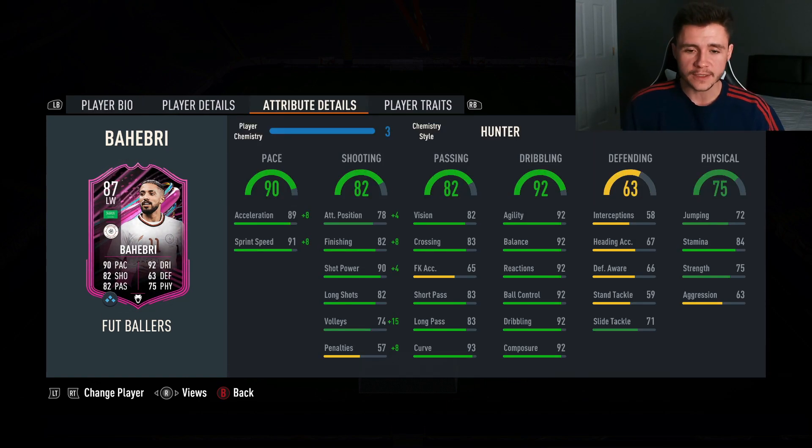Really good pace on the card — we did decide to throw on a Hunter chemistry style on him, so 90 pace overall with 89 acceleration and 91 sprint speed. The Hunter chemistry style makes him feel extremely quick in game. 82 shooting isn't the greatest stat, but his finishing in game was absolutely incredible — only 78 attacking positioning, 82 finishing, and 90 shot power. I recommend a chemistry style to bump that up just a bit so he can be more clinical. And definitely the card's standout stat — his 92 dribbling, 92 in each subcategory. Pair that with his four-star skill moves and he's only five foot seven, so he feels a bit like Jairzinho — very quick and very swift on the ball. The one con is maybe his 84 stamina; he doesn't have the greatest physical stats because he is a smaller player, so around the 60th or 70th minute he does tend to get a bit tired.